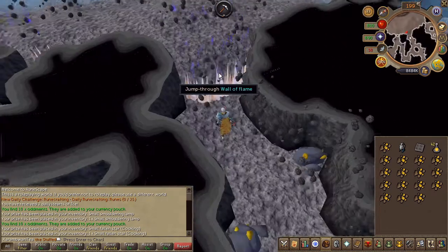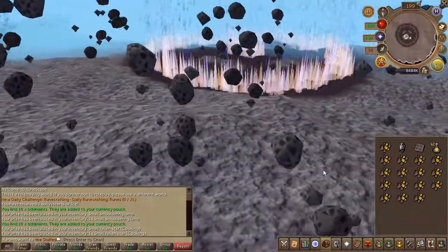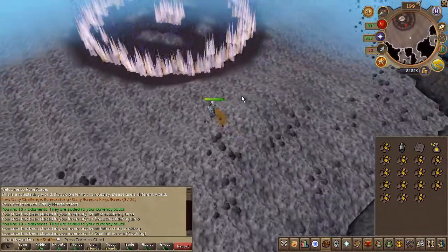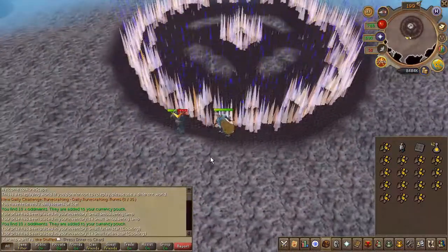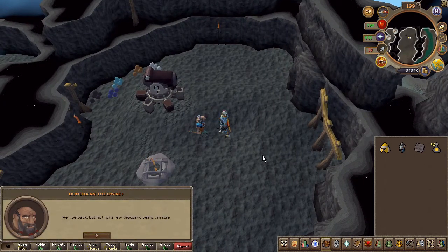Once you've mined your 15 gold ores, jump through the fire. Then right-click the next wall of fire and select talk. Defeat the monster. Once defeated, speak to the dwarf where you started the quest. Quest complete.